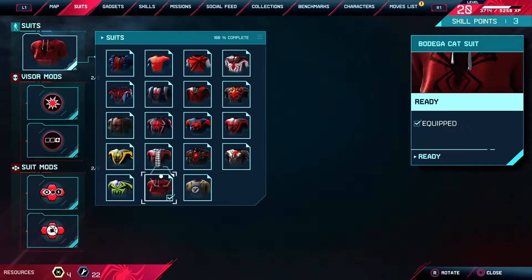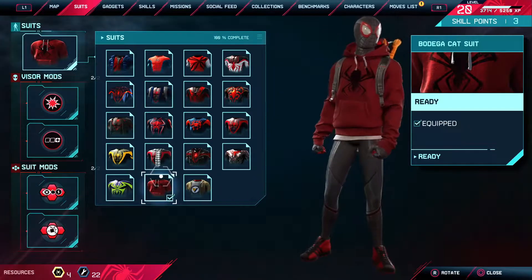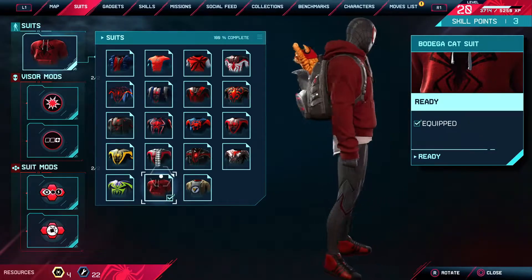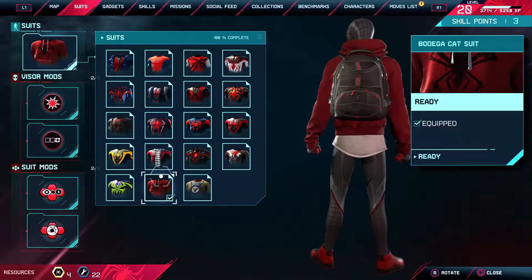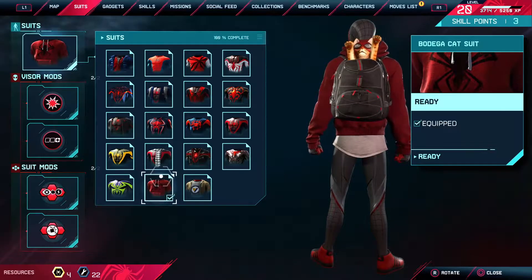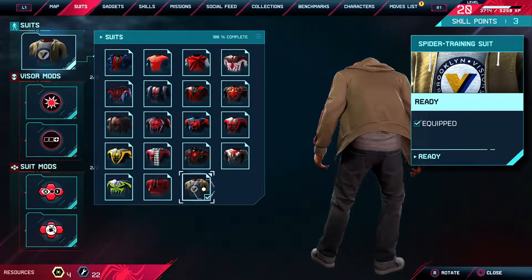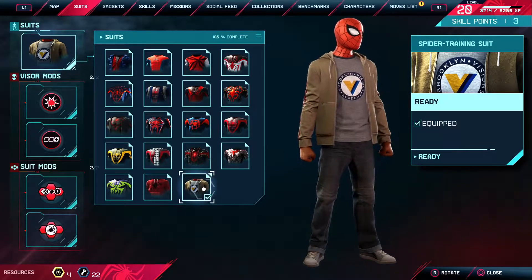Then we have the Bodega Cat suit — this one's whack as hell, I don't like this suit at all. You're wearing a sweater with a backpack, but you do got the little kitty cat in the backpack just jumping out every once in a while. And then lastly you have the Spider Training suit — you get this one by starting a New Game Plus.